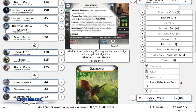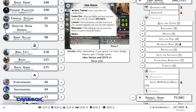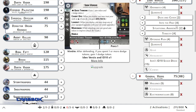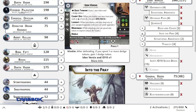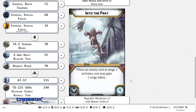For Iden Versio, I'm going to give her Overwatch - she's got a 1-pip that's very nice for being able to do a standby. I'm going to give her Offensive Push to guarantee she gets at least that one aim when she needs it. She also has cards that let her recover, so some of those are optional.